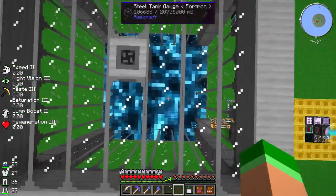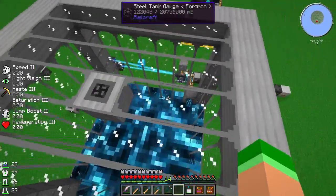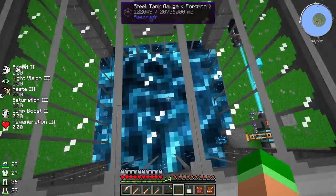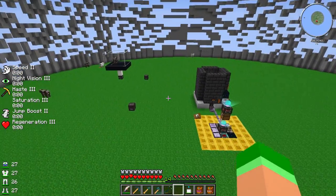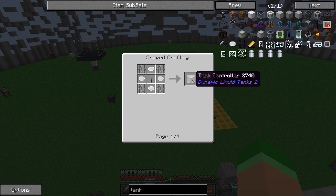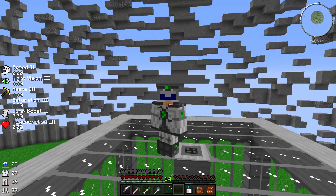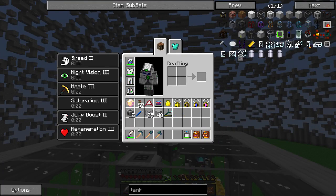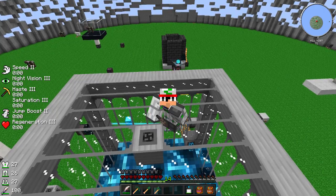I might make a couple of these tanks, maybe a bunch of them, but I think we're going to build a factory for producing Fortron so we can do some super heavy-duty MFFS projects. Thank you guys so much for letting me know you can store this as a liquid — portable power on demand, it's the best! Any other tips? Are the dynamic liquid tanks any good or worth looking into, or does AE just completely dominate for liquid storage? Let me know in the comments. Thanks so much for watching — we'll get on the factory next episode. Hit those thumbs up, and peace out!